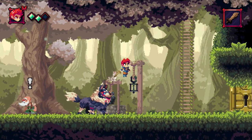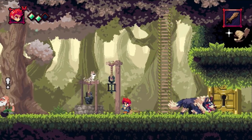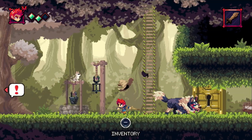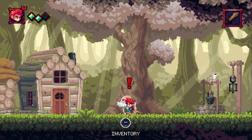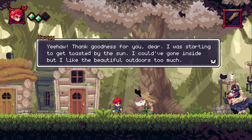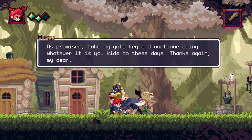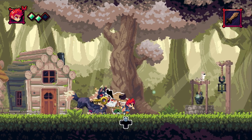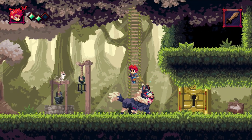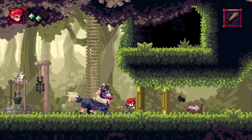So we've got to find your hat. Isn't it right there? That was incredibly easy. Here you go, take it. Thank goodness for you, dear — I was starting to get toasted by the sun. I could have gone inside, but I like to be outdoors too much. As promised, take my gift and continue doing whatever it gives you these days. Thanks again.